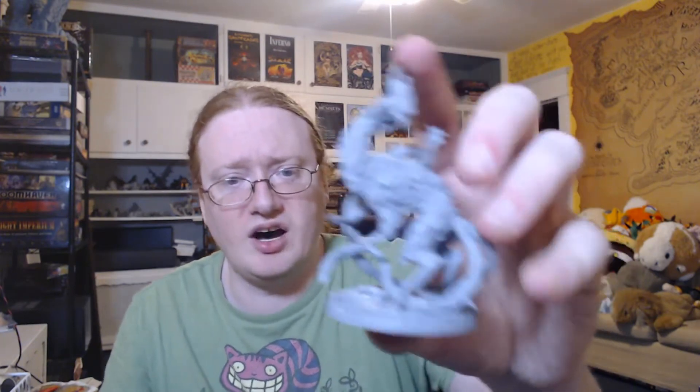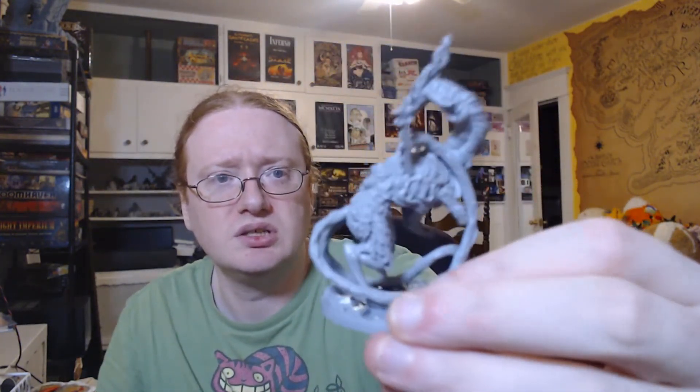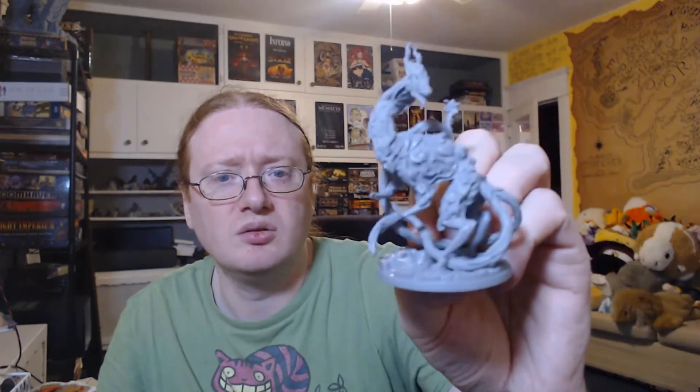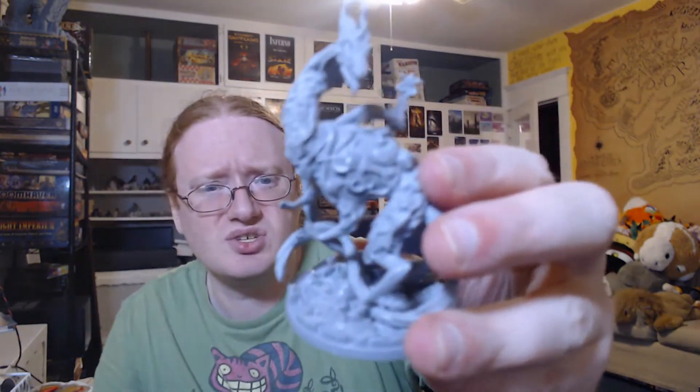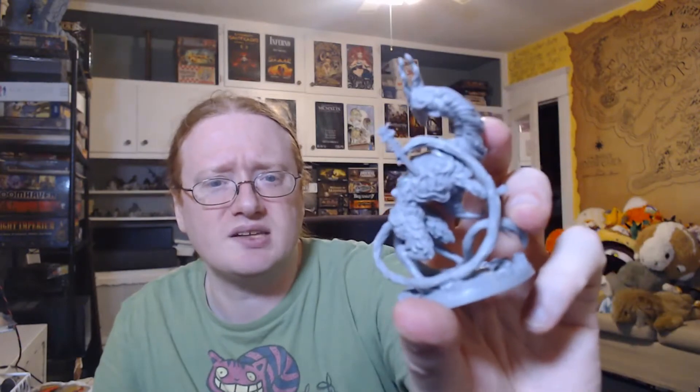Then we've got this gorgeous thing called a Two-Tailed Fox. Definitely has two tails, and whatever that is sticking out of its back — I'm assuming it's supposed to look like it's being held by one of the tails. It's not really attached there too well, it's just kind of there, even a little flimsy. But this thing looks more like it's made of cloth or smoke.